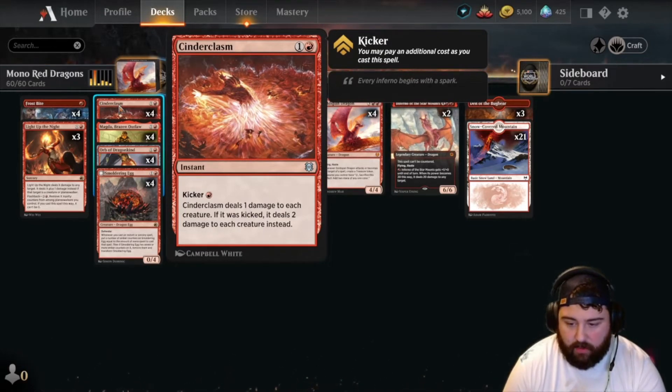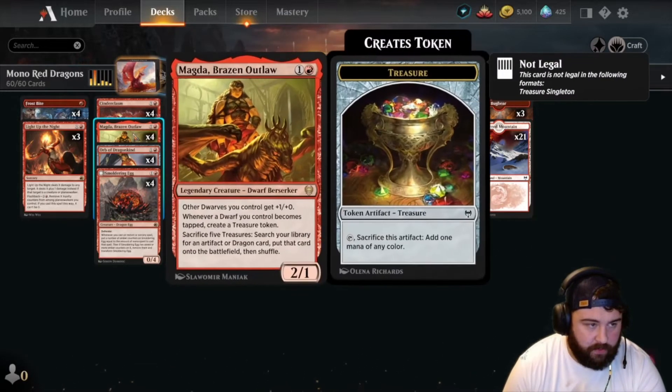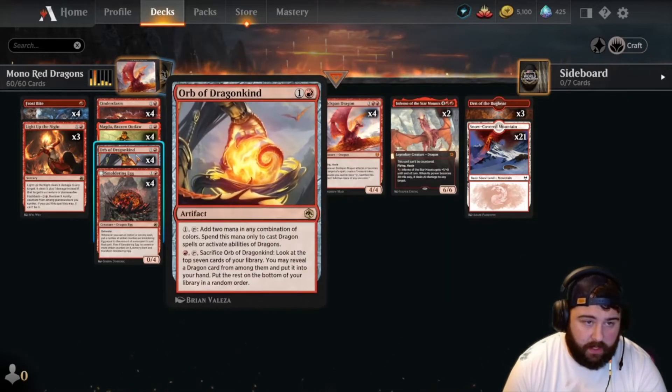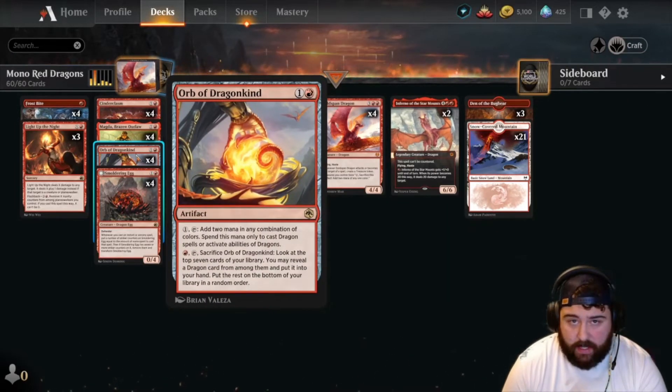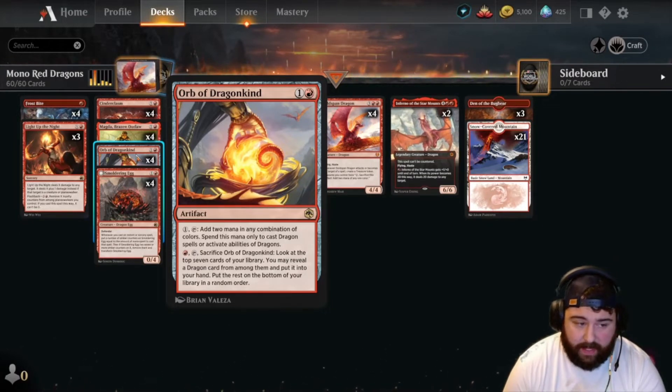We're running four Cinder Clasm because we're facing a lot of mono white — a lot of X/1s and X/2s in the format, particularly with Selesnia life gain, Voice of the Blessed, things like that. We have four Magdas because we want to get her down on turn two. Even if they trade or kill her, we want the treasure because we want our dragons as soon as possible. Four Orbs of Dragon Kind — again turn two ramps your dragons, but you can also later sac it.